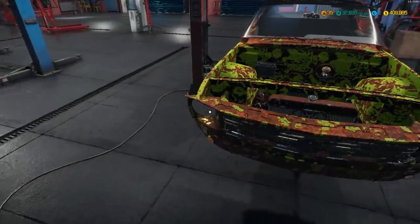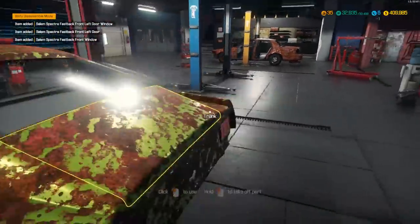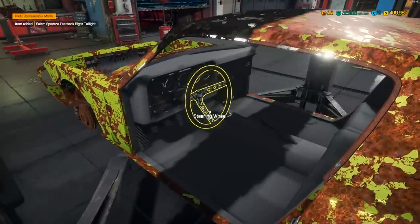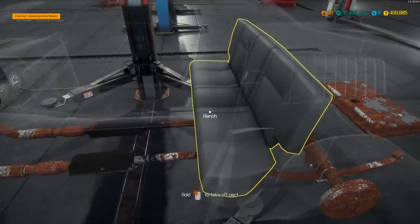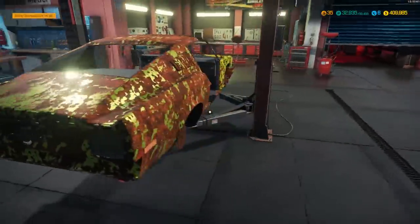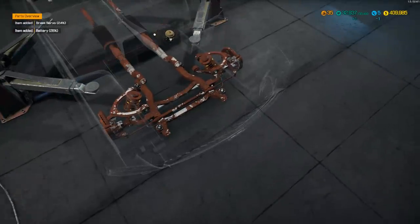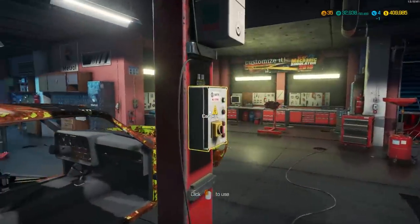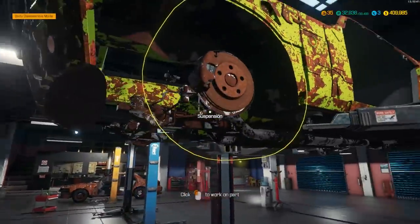Pull the headlights - doesn't have one on either side. We'll do the windshield, strip this thing down completely. No door on that side, pull the taillights, no rear bumper, nothing - absolutely nothing in here. We've got a steering wheel, we'll deal with that - let's pull it out and get rid of everything we don't need. Now let's strip the engine bay: radiator, battery, and the brake servo. Now we'll raise it back up and rip all the suspension out.